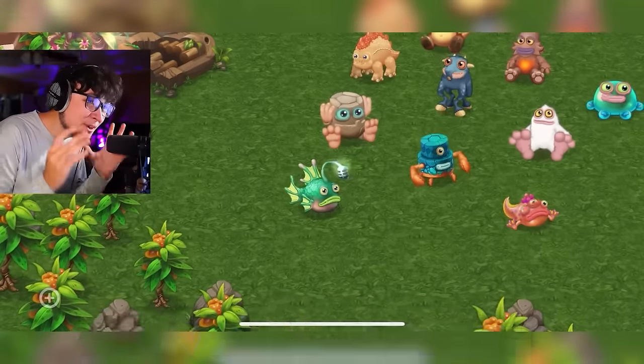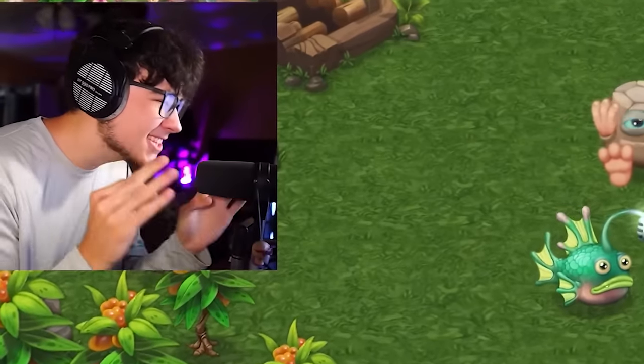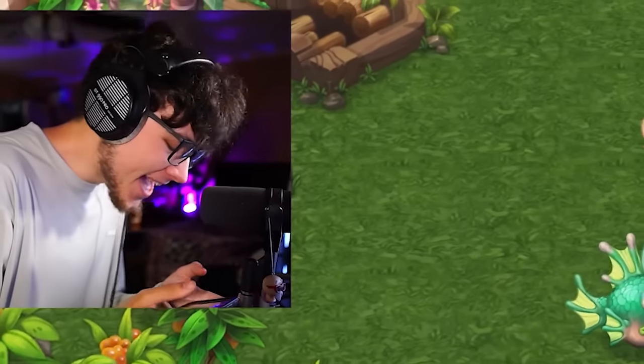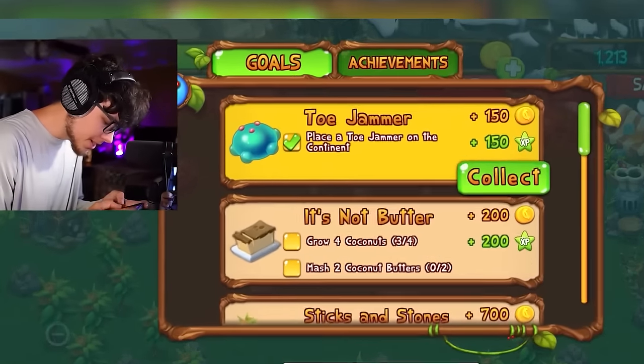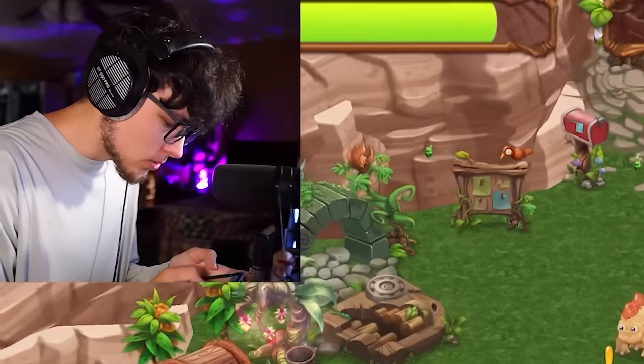The auto-tune on his voice is so good — Fangler has to go down as one of the most legendary monsters in the game, he literally has to! We have a goal to collect — getting Toe Jammer to level five, pushing toward level six.